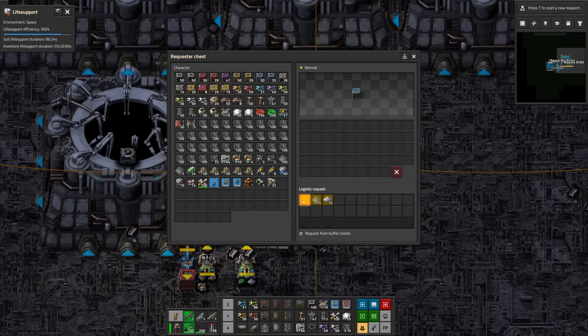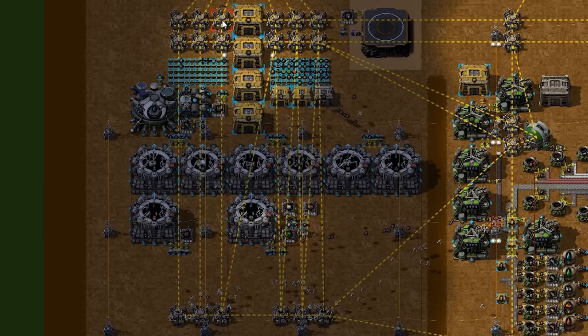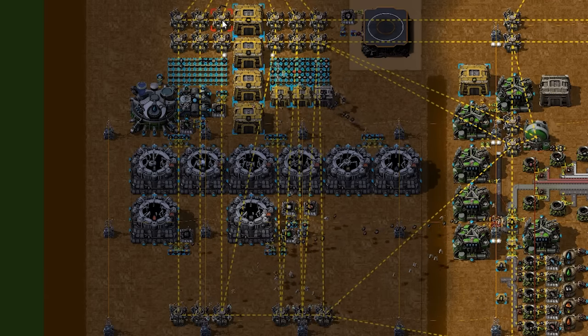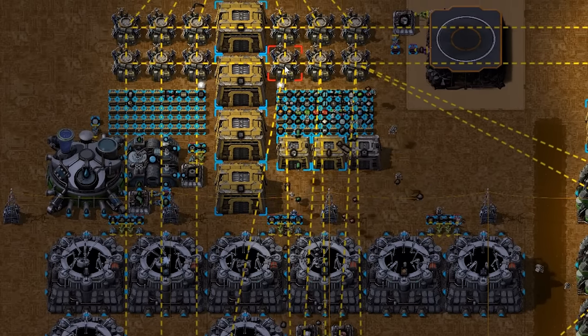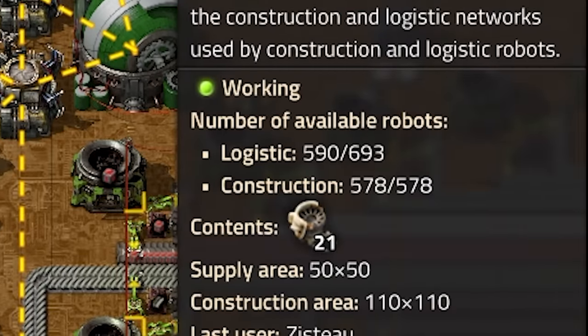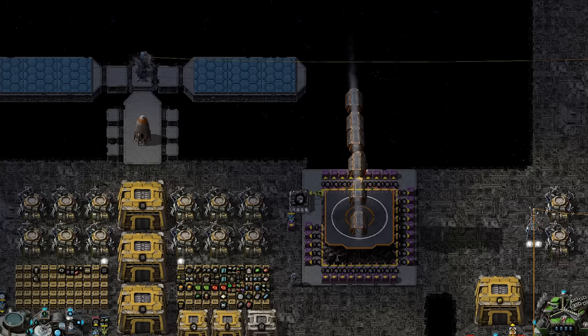We have more robots all of a sudden. I was probably looking at the number of robots in an individual robot port, not the total in the system — we've got 693, that's plenty. With all these machines we had to build, it's time for a resupply rocket.